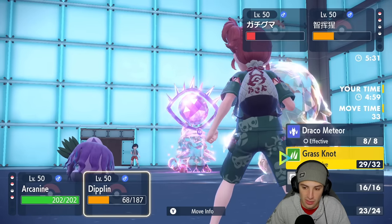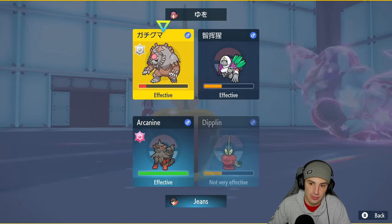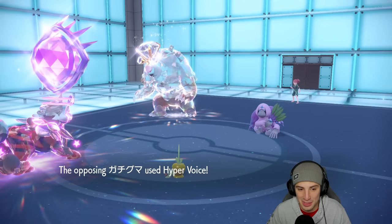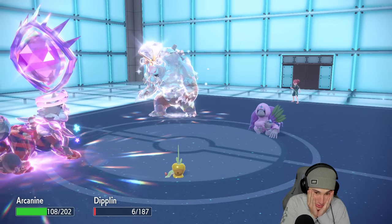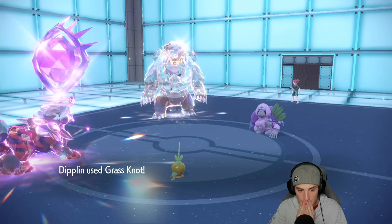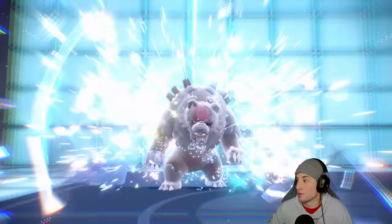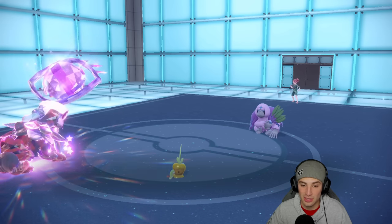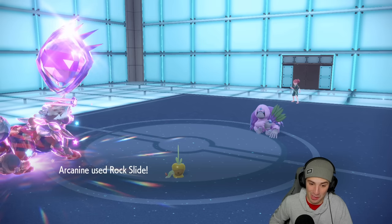We're going to double into Ursaluna because Rillaboom is going for Hyper Voice, Instruct, Hyper Voice right? Arcanine, how much damage is this doing to you? You should be fine here. No — you have Throat Spray! Oh my lord. But Diplin goes before the Rillaboom — perfect. With that Throat Spray boost, if he instructs again it would double KO. He instructs — yeah. Diplin clutching match number two, Diplin being a boss, coming in clutch. We definitely would have struggled if Diplin didn't outspeed there, but hey we take it — shiny apple comes in clutch. We're one and one — let's grab that winning record.